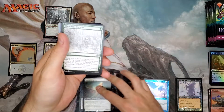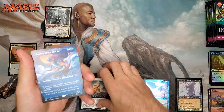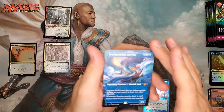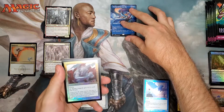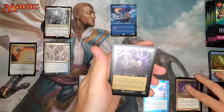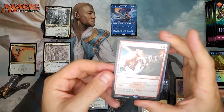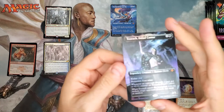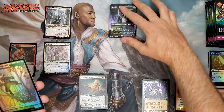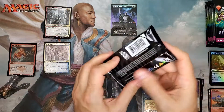Sanctifier on Vec for an Extended Art Rare. Svyelun of Sea and Sky for a Full Art Mythic Rare — that's not a terrible pull. This is the Extended Art with the black border on top and bottom, versus the Full Art which is borderless on top. Marble Gargoyle Retro Foil, Talisman of Creativity Retro Foil, Undead Auger Etched Foil, Goblin Bombardment Sketch Foil, and a Tourach Dread Cantor Foil. That's a double Mythic Full Art Foil pack — not bad. You can't complain when you get a double Full Art Foil Mythic pull.